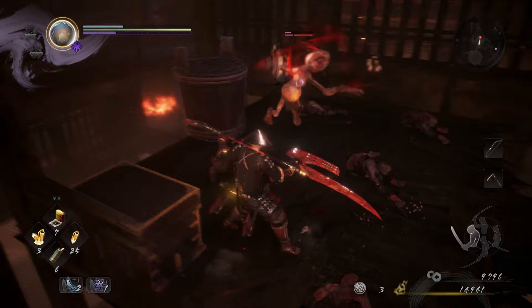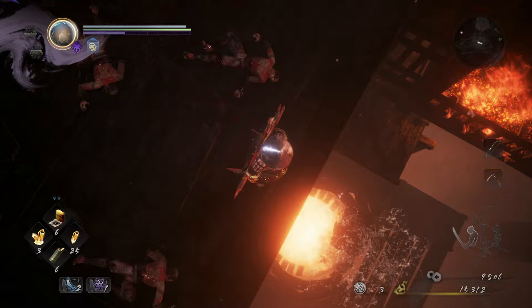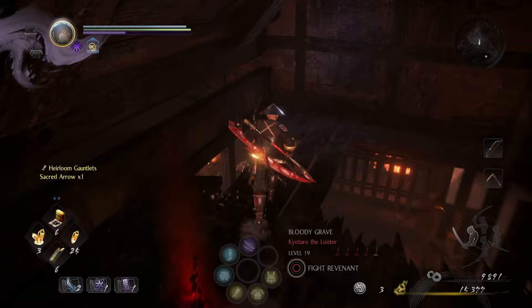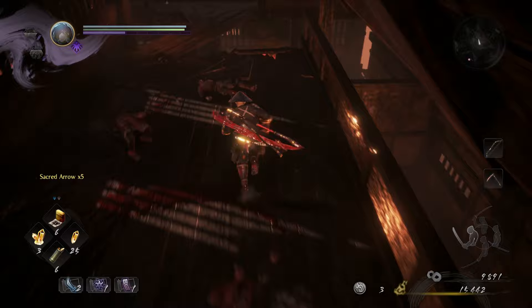I think that's every fire we can extinguish. There was still one burning in a room on the opposite side of this area where we could have dropped down through the ceiling — we can't extinguish that, but it does lead somewhere useful. This hole in the floor just leads down to where those two or three Gaki were gathered around earlier that we dispatched with the cat.